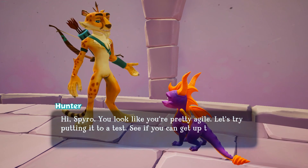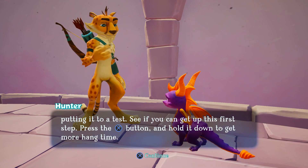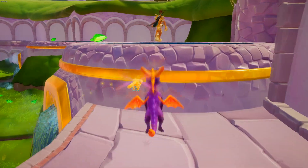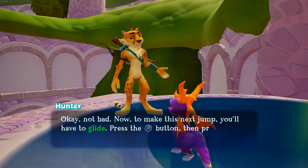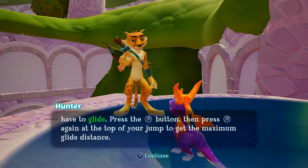Let's try putting it to a test. See if you can get up this first step. Press the jump button and hold it down to get more hang time. Now to make this next jump, you'll have to glide. Press the jump button, then press jump again at the top of your jump to get the maximum glide distance.